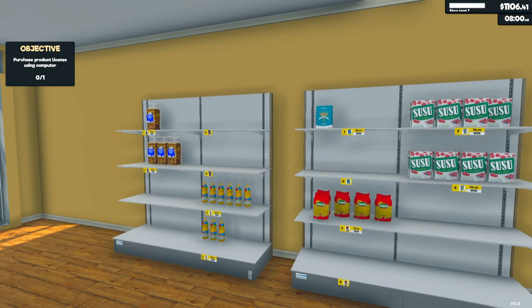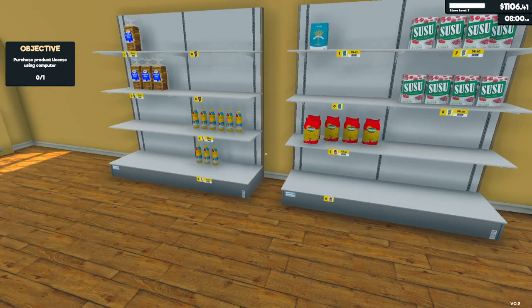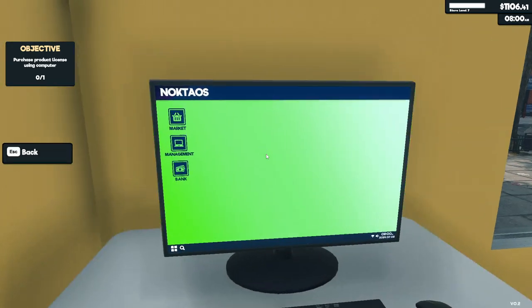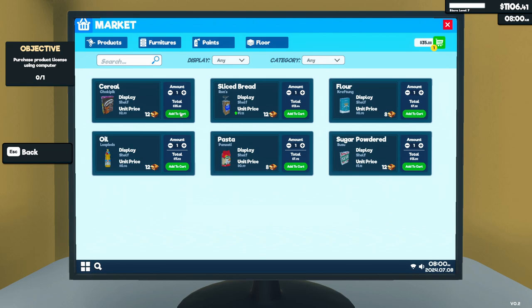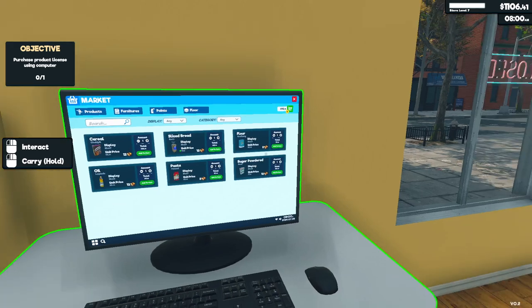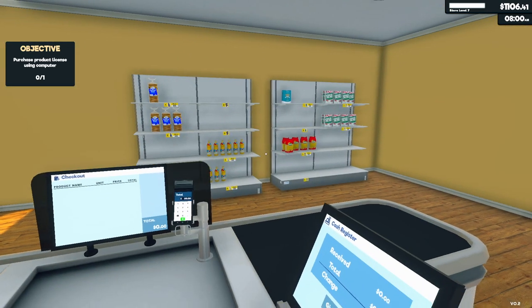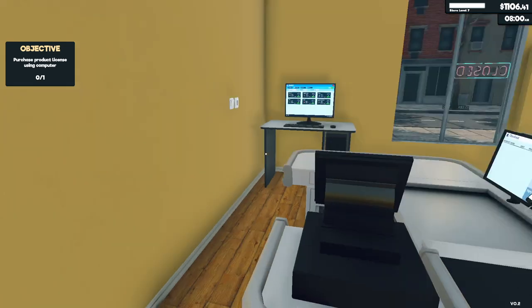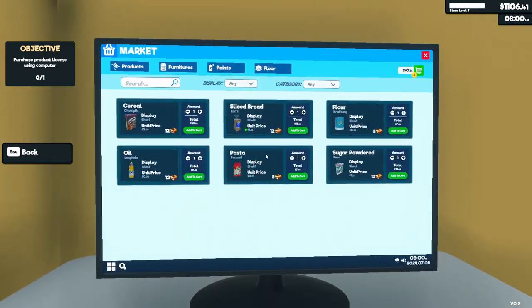I think we need to buy one of everything — we are almost out of everything. Let's go to the market. One cereal, one sliced bread, one flour, one sugar powdered susu, one pasta and one oil. Do we need two of something? Do you think that's necessary? I hope not. We will do this.